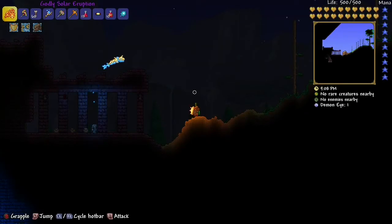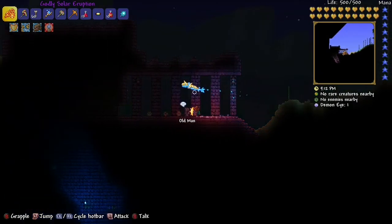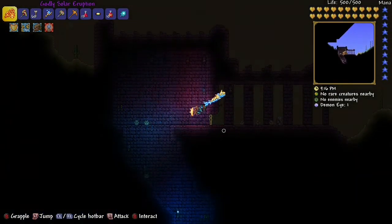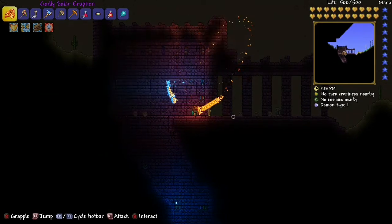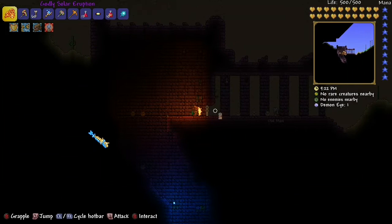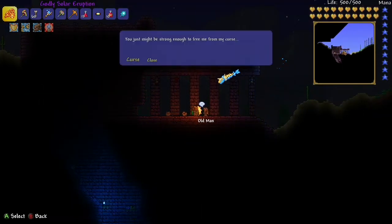Quick video on how to summon Skeletron. The only way you can summon Skeletron is through the old man by the dungeon. That's how far you can get into the dungeon without that skeleton thing killing you. There are books by the shelves — you can break those for the magical books and stuff.